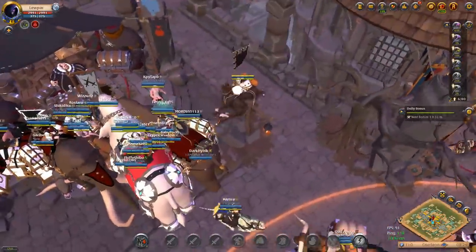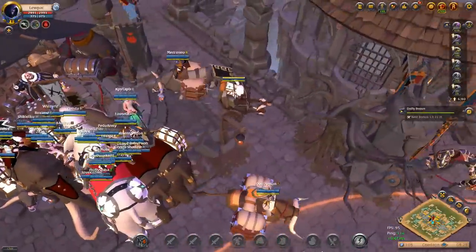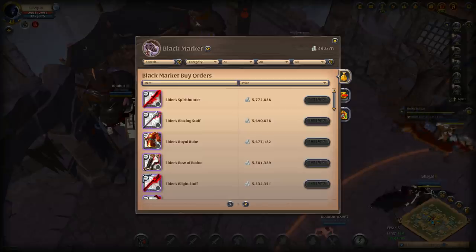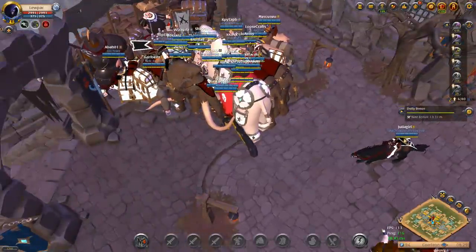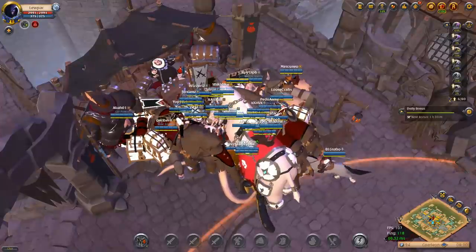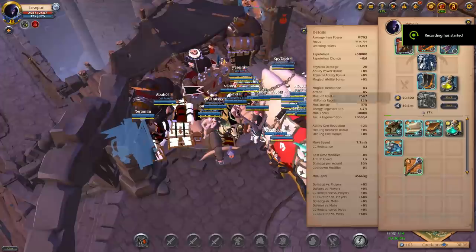The great thing about method one — flipping — is that anybody can do it. There's no skill level or mastery requirement. A brand new character can do this with a brain and a little bit of money. If you don't have much capital, start at tier 4 and flip low-ticket items. You might only make 1,000 or 2,000 silver per trade, but you'll slowly build up capital for bigger flips. I'm planning another free-to-play to premium challenge that will demonstrate this progression.